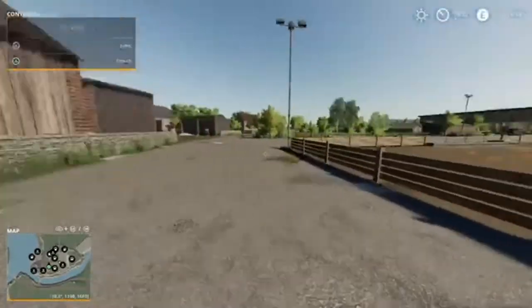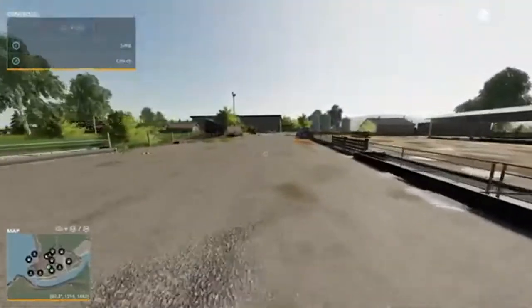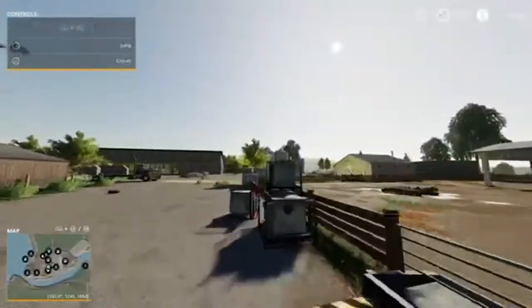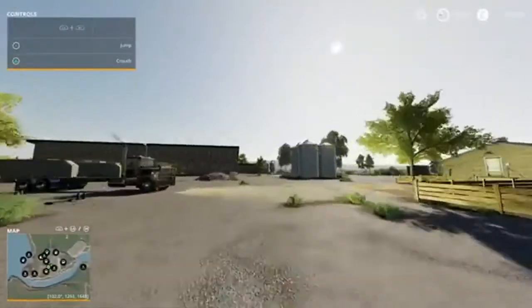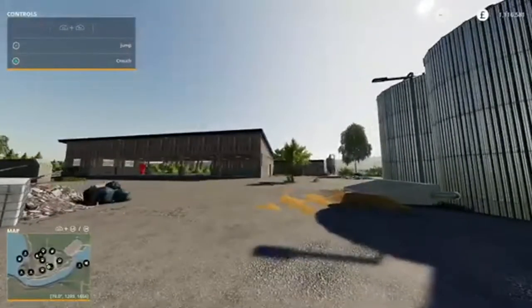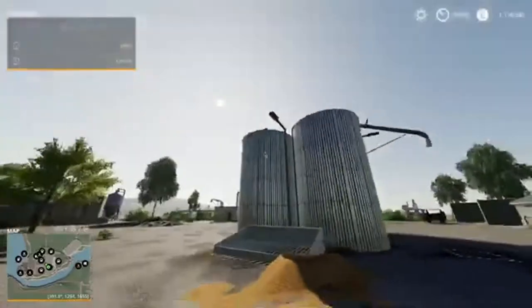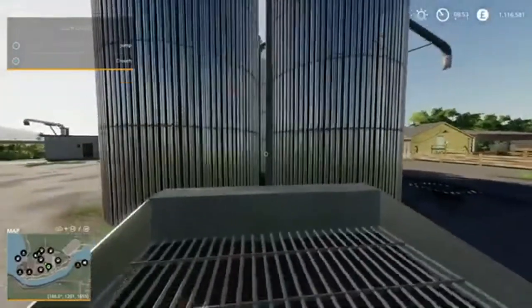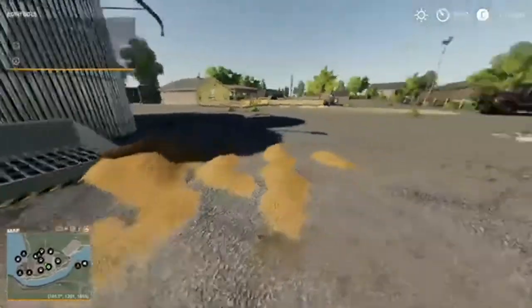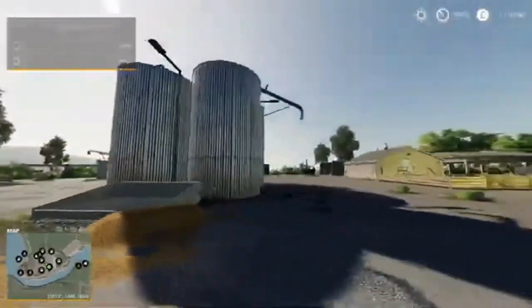Another thing to note with the main farm: the farm silo now takes more stuff. For those of you following my Let's Play series, I've got separate silos for seeds, lime and fertiliser. But now they can all be taken at the main farm silo, so no extra silos are needed — just go and dump in there.